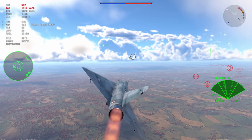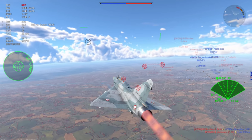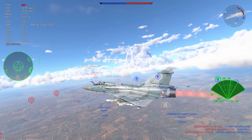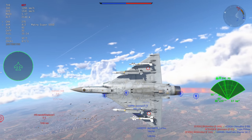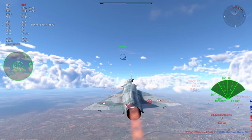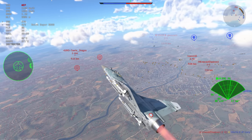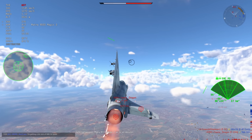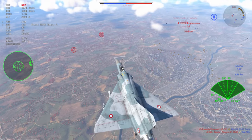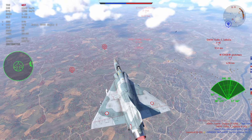Equipped, we have two Matra Magic 2s, which are all-aspect to a certain distance. These are phenomenal missiles — whilst you only have two instead of four, you get higher quality, and honestly that's not too bad. It gives you a few more options and means you can engage from not quite front-on aspect but certainly a lot higher than you'd normally consider, and of course because you don't need a radar lock, they basically have to use their Mark 1 eyeball to spot the incoming missile.